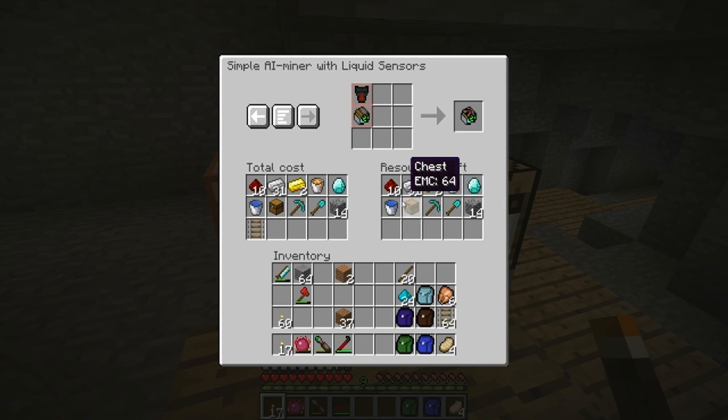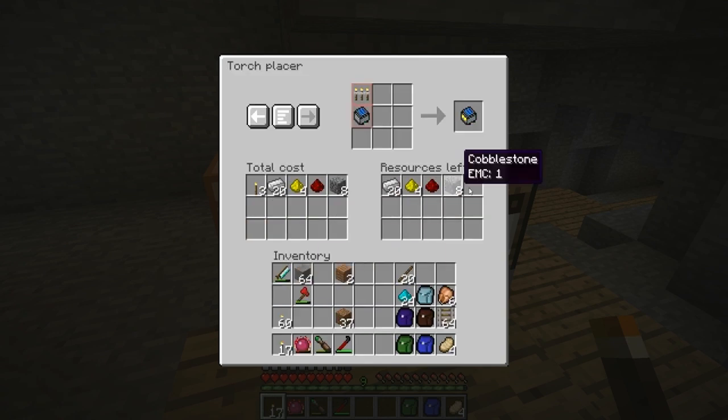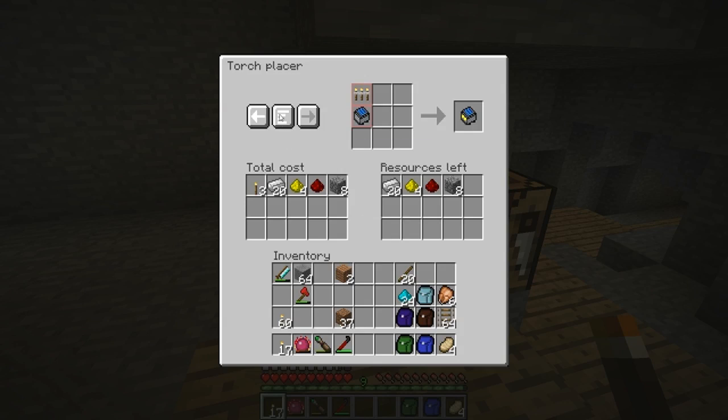I'm going to go down into the caves and try to get at least these. I'll use equivalent exchange to get the diamonds and then we're going to go from there. I want to try out this simple AI miner. We will probably also need a torch placer, but that's nothing major. So I'll go dig for a while and I'll see you in a bit.